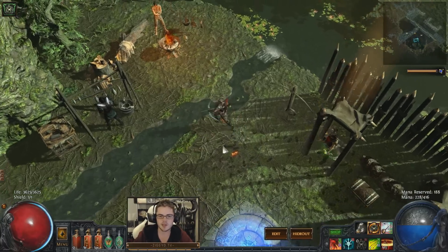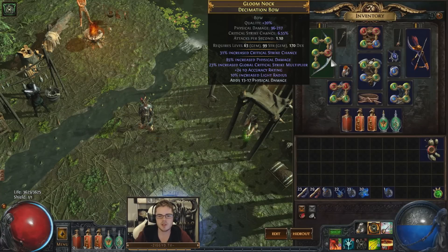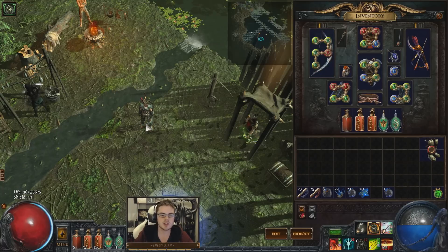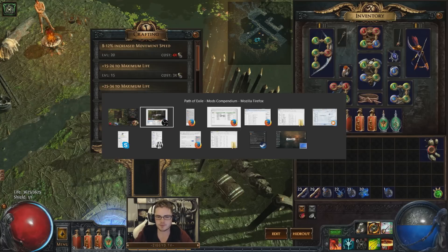The other video was a slightly more advanced application. Essentially the way the Forsaken Master's crafting system works is you can use these benches to add an affix to an item. Within the normal rules of crafting, an item can have up to six affixes — three prefixes and three suffixes. You can find a list of these in a spreadsheet I'll put in the description below.